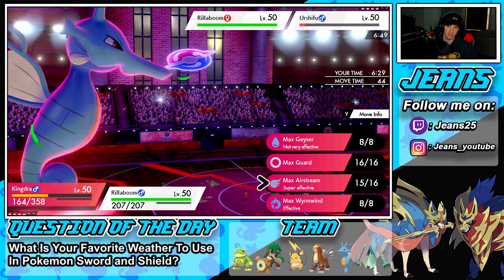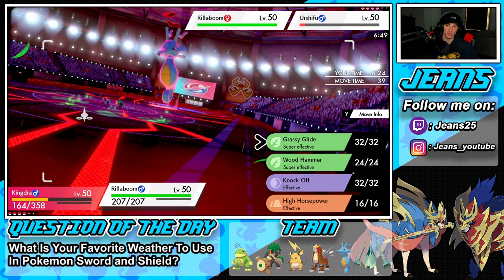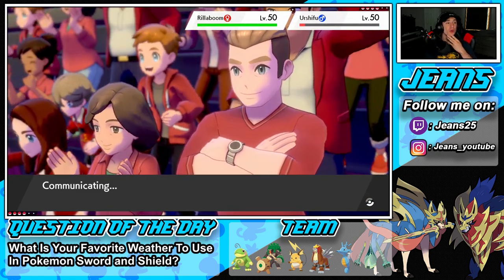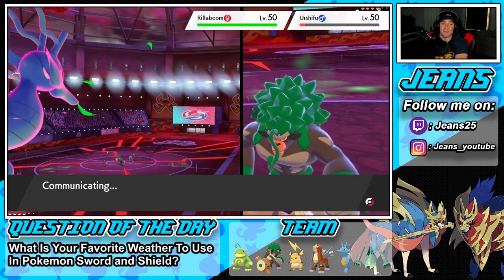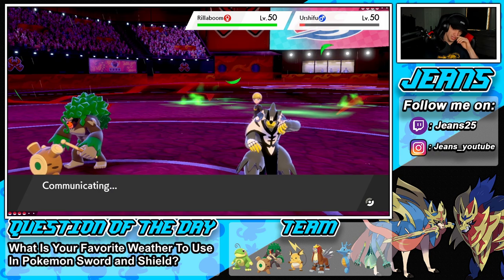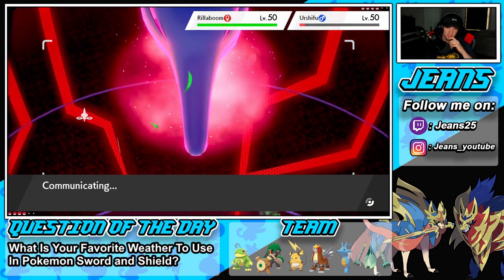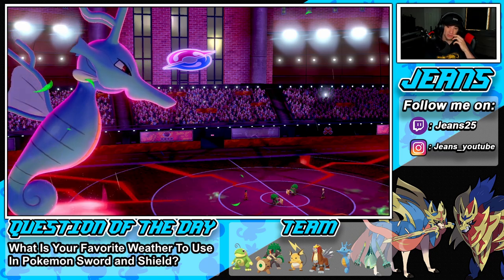Can't use Wyrmwind — Airstream is going to be the play. Just a Max Water One — we're going to Glide here, choosing into Glide since we are Choice Band. We have two Choice Pokemon here. I'm hoping Rillaboom is not Coba Berried — it's kind of rare to see one Coba Berried since it can have so many different items. Usually I see Miracle Seed or something. He swaps in Incineroar for the Intimidate drop. I might want to drop a Max Wyrmwind next turn.